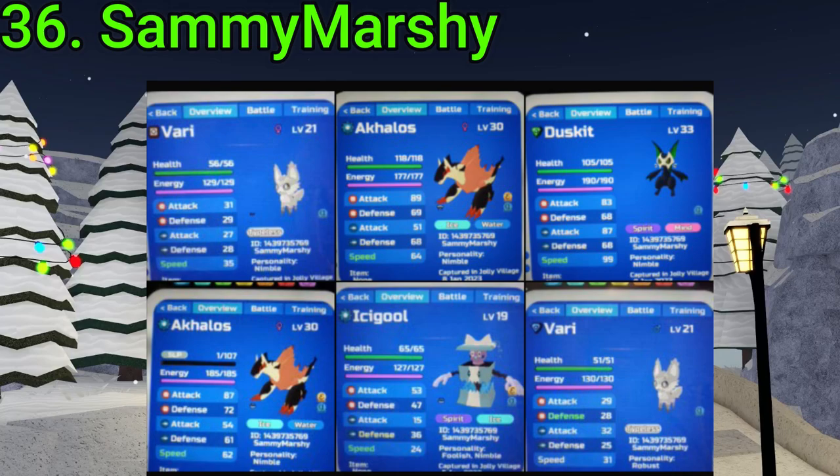36 goes to Sammy Marshy. They found two Alpha Akalossus, two Alpha Varys, an Alpha Light Blue Icy, and an Alpha Duskit. The best one being the Alpha Duskit Nimble — still rare to find. Nice Duskit, though, Sammy.